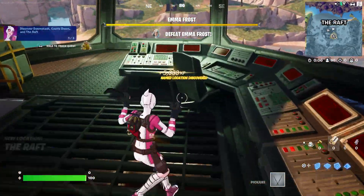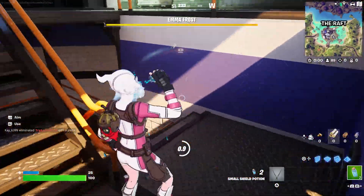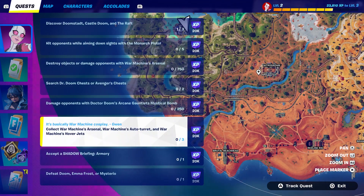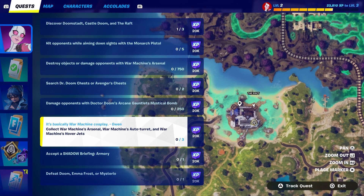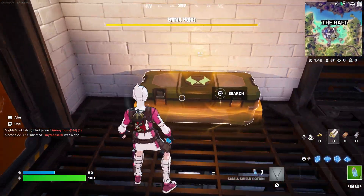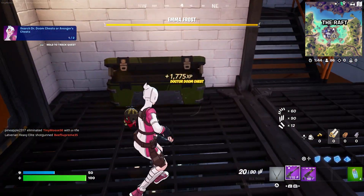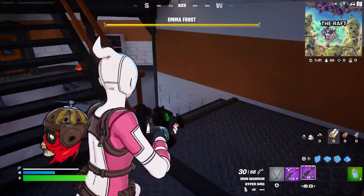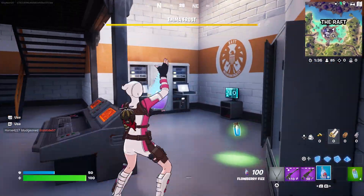Let's grab some chests. By the way, you just discovered this place — you're going to have to discover three different places, which I'm going to show you right now. This is one of the locations right here that I want to show you. There is your Doctor Doom chest, and you can get a mystic weapon from this one.